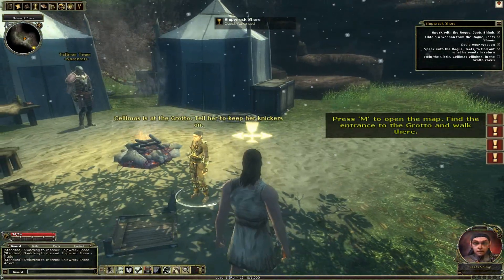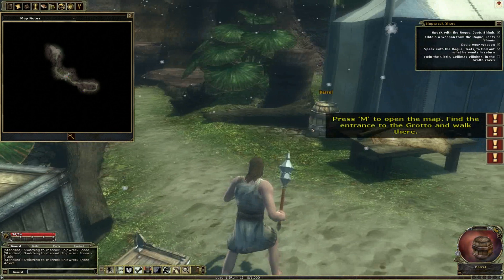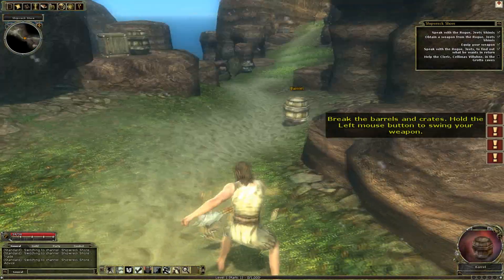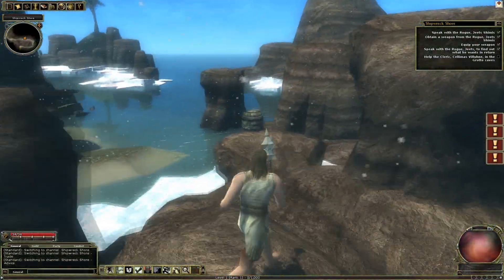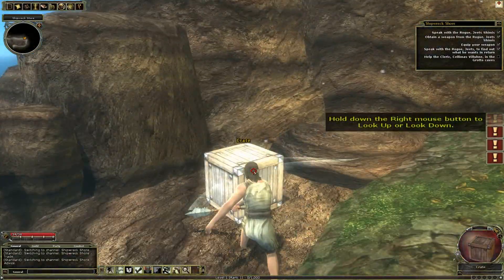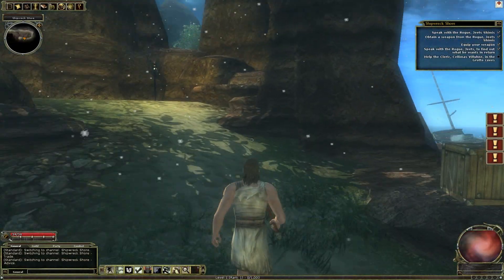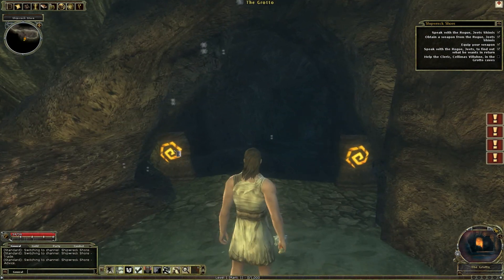Salimus is at the grotto - tell her to keep her knickers on. What does that even mean? I'm going to press M because it says right here to press M, and we get our little map on the side. That seems to be me right there and this is the arrow showing where I need to go. I found this game a little complicated to download - there's a standard definition download and a high definition download. The one I got was HD but it didn't give me any shortcuts, so if you need any help I'll assist you.